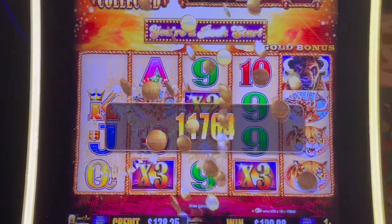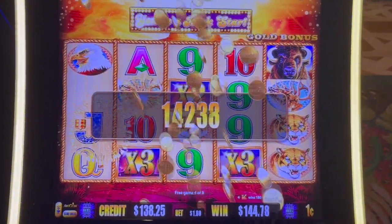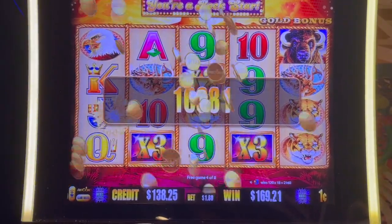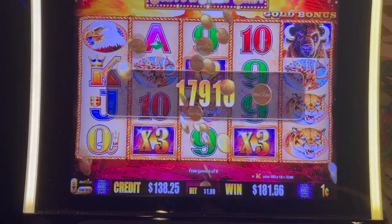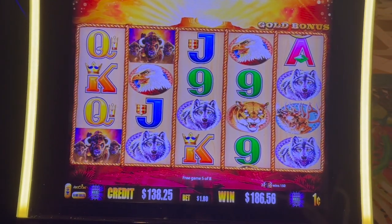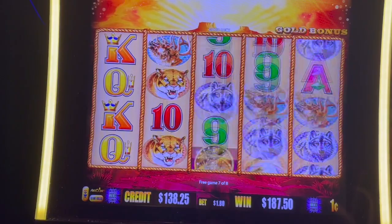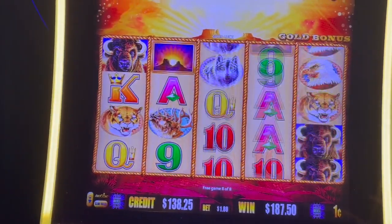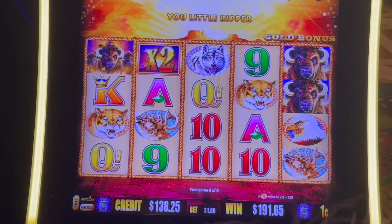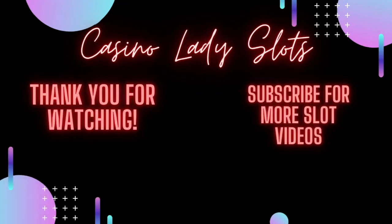No, we have four more spins. Haven't collected any bull heads yet though. That just changed to a three. To 186. There's one, two bull heads. Three more chances, two more spins. Coin, point, point, point. That was my last spin. That's it. Well, that's a $192 bonus!